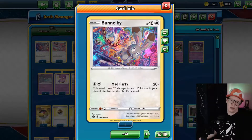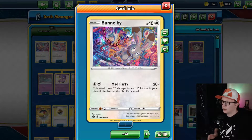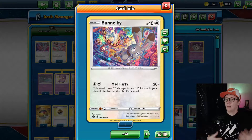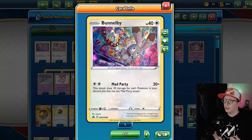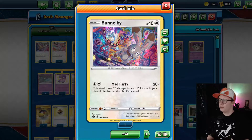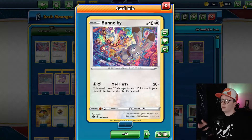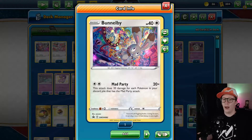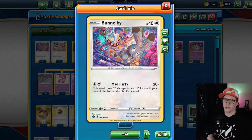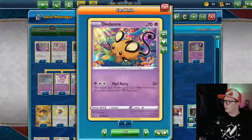So it does 20 times damage for every Mad Party attacker in your discard pile. The main mechanic is to discard Mad Party attackers to multiply your attack damage against your opponent. One of the best parts about this deck is that it is a one-prizer deck — if you get knocked out, your opponent only gets one prize. You do play a couple of GX and V cards, but those are mostly for draw support and won't see a lot of action, so there's little to no chance they get knocked out as the active Pokémon.